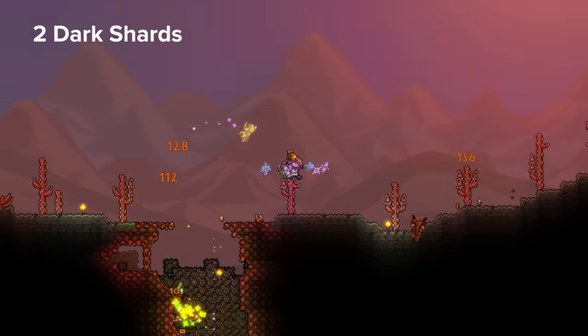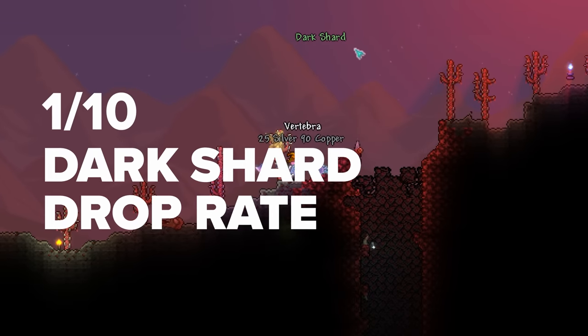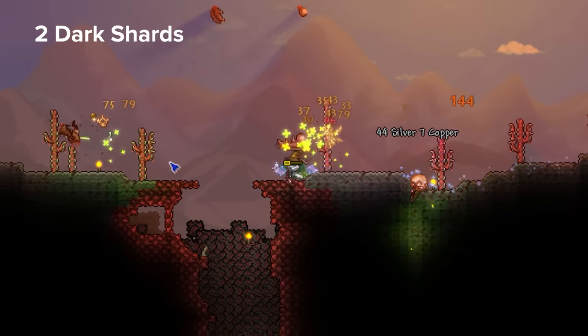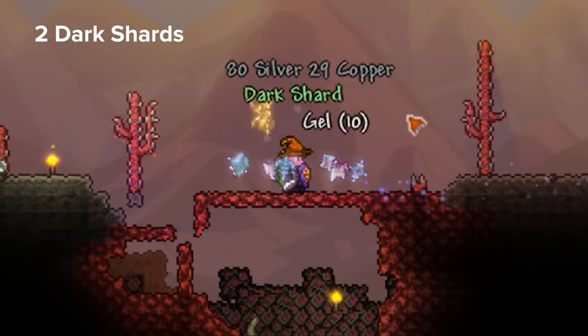Firstly, you need to find four dark shards from your corrupt, crimson, or underground desert. These have a 1 in 10 chance of dropping from dark or blood mummies, so I'd recommend homing in on these. This shouldn't take too long unless you're me, which has some of the most bizarre luck in all of Terraria — taking me well over 30 mummies and a desert key drop just to get the second shard.